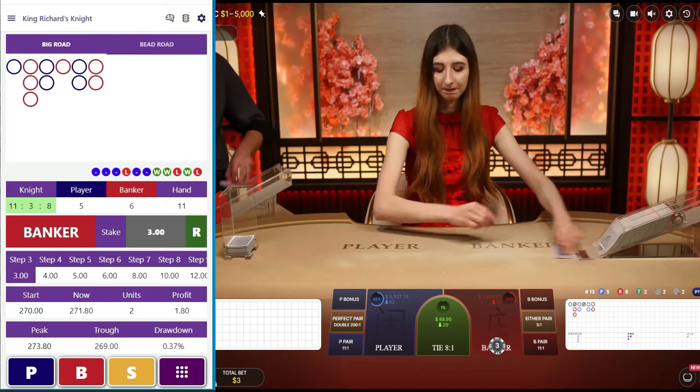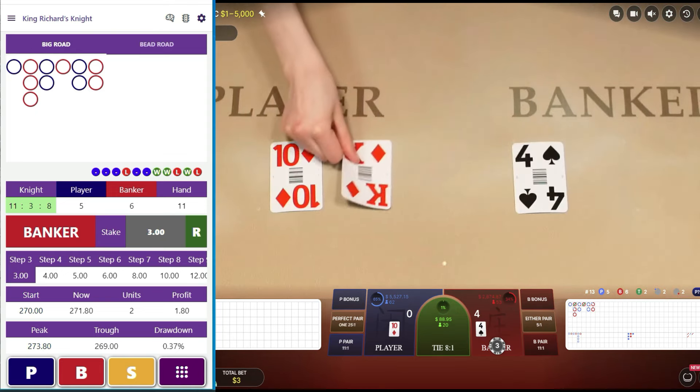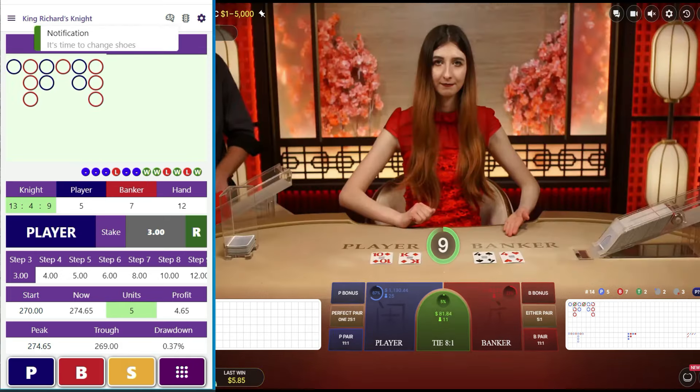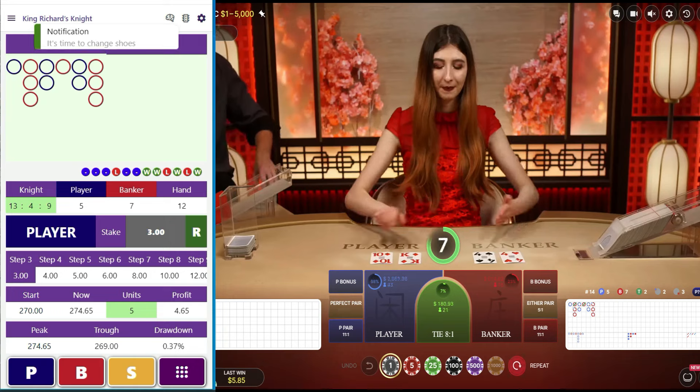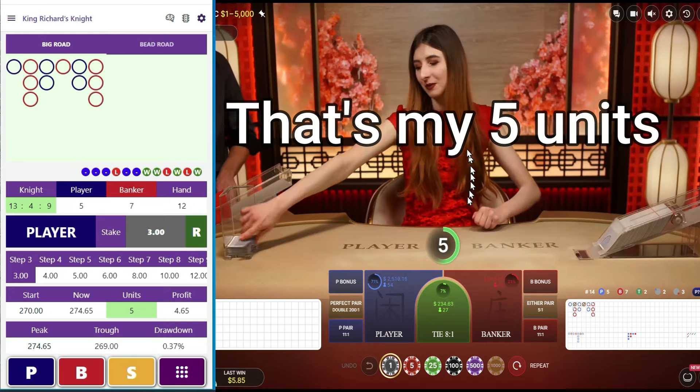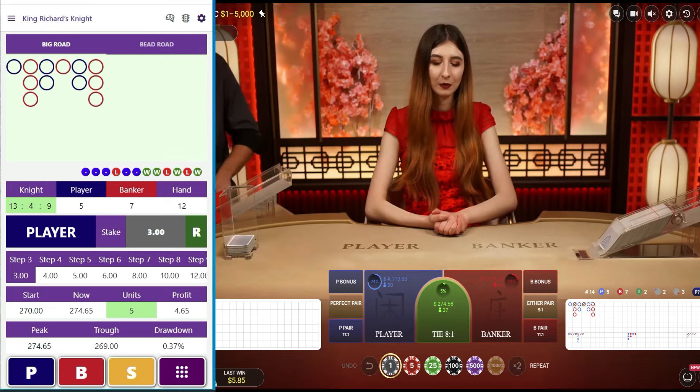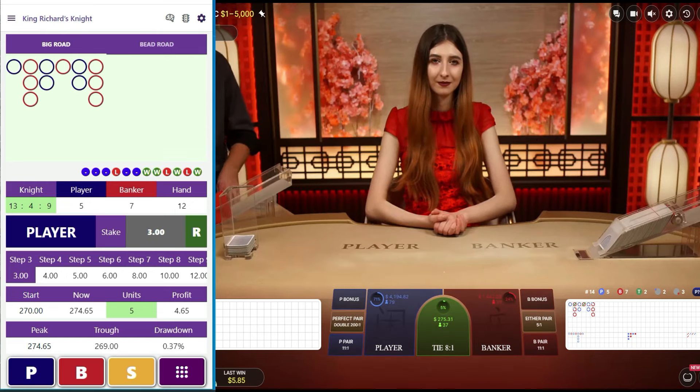This is low budget but we're on Evolution so there's no 20 cents here — $1 is the minimum. There's our banker! We got the five units. Banker, banker, player, player, player, player, player — show me the money! Talk to you next time, guys.